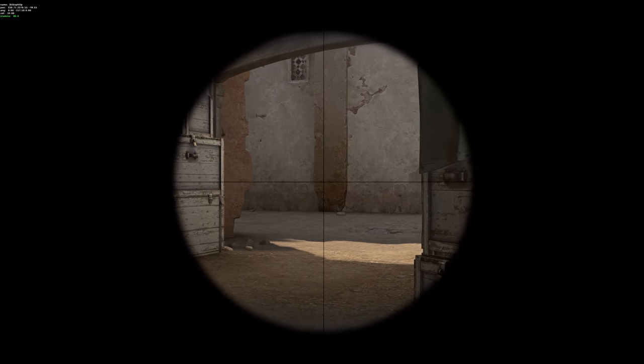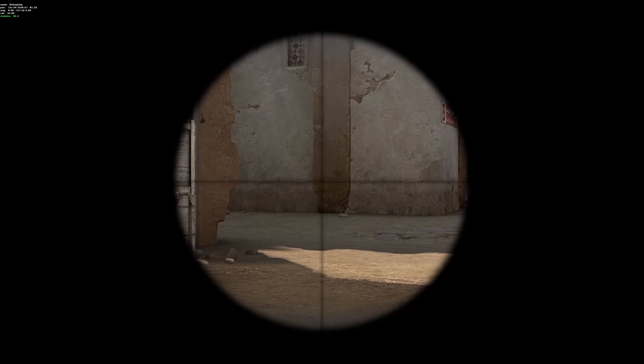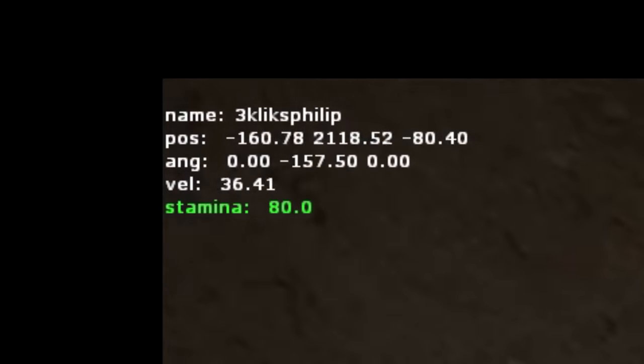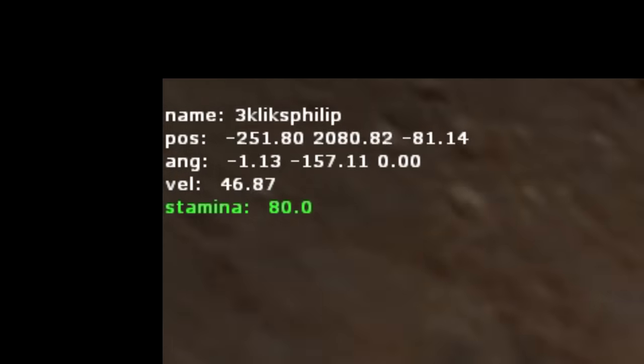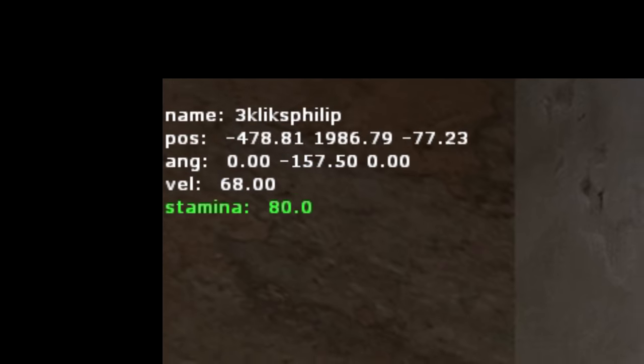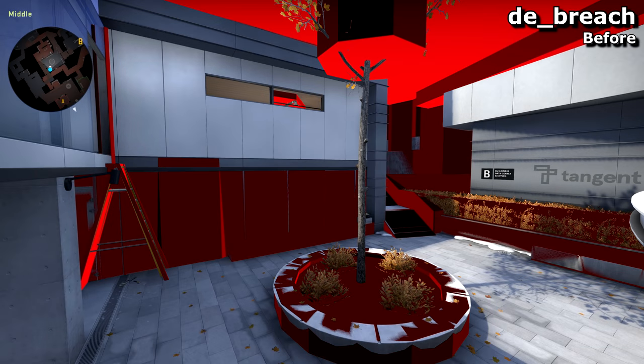Upon firing the AWP while crouch moving, your movement speed used to immediately jump to the maximum of 68 units a second, but now it climbs gradually, restricting player acceleration to how it should be. I highly doubt there are any major exploits that could be done from this bug, but it was a bug, so it has been patched. Valve staying on top of things.